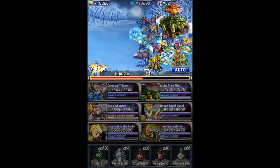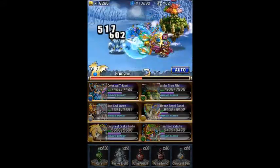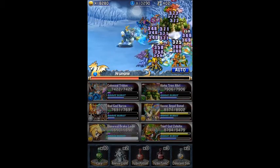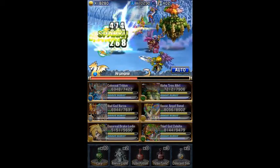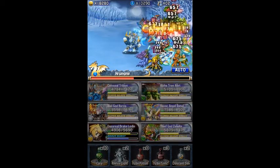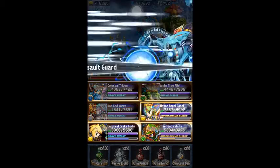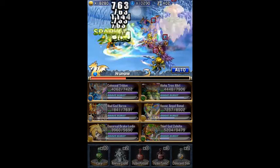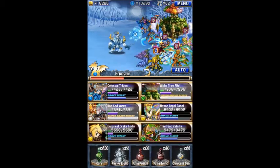For the third battle, I would go with a similar setup except don't guard the first round. Hrongir has an AoE called Chill Pill that removes the Brave Burst of all fighters. He usually does that every other turn at around 50% health, but I think since I guarded his first attack, he started doing it immediately. Also, his first AoE is pretty much an instant KO.